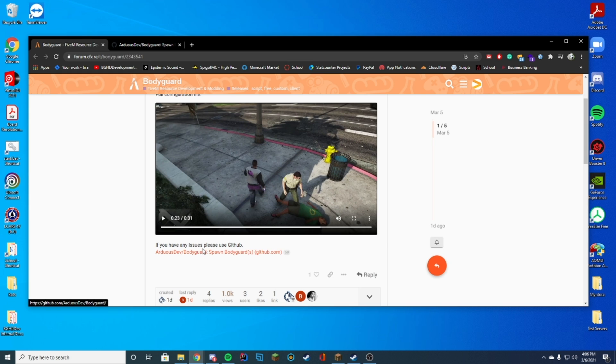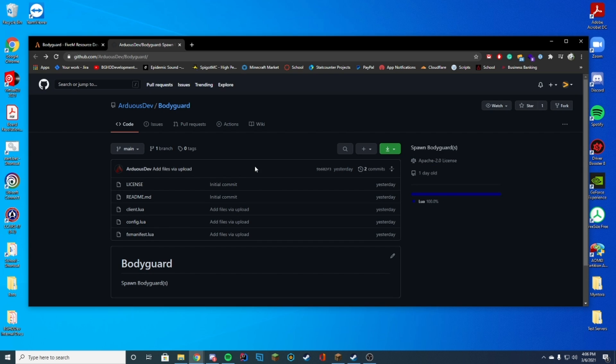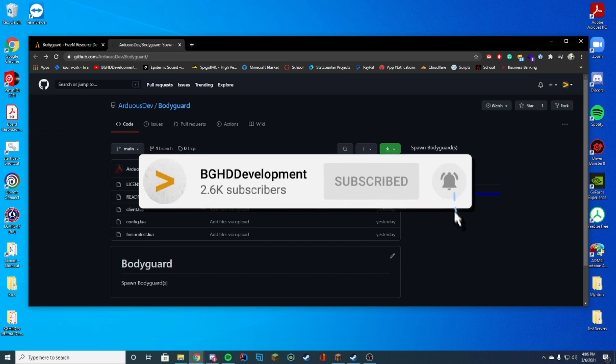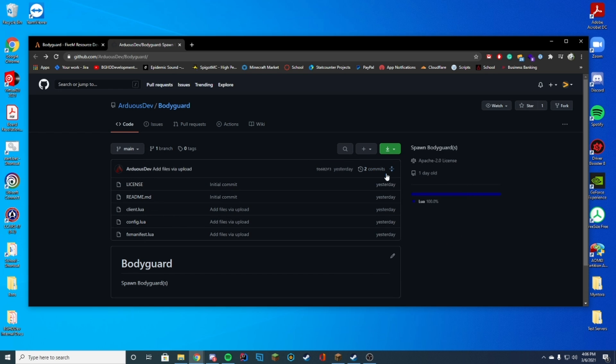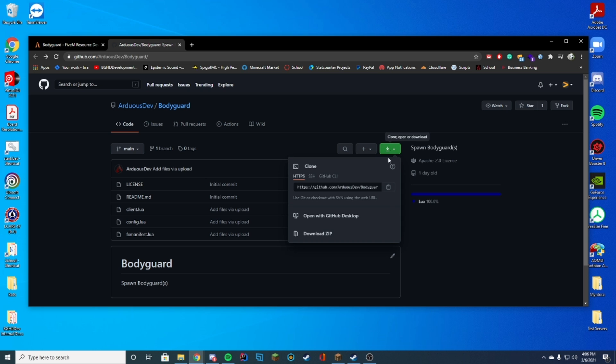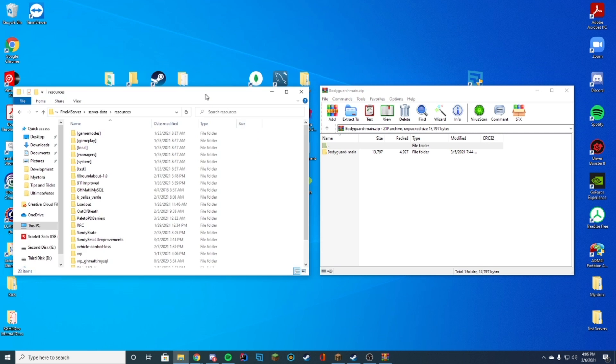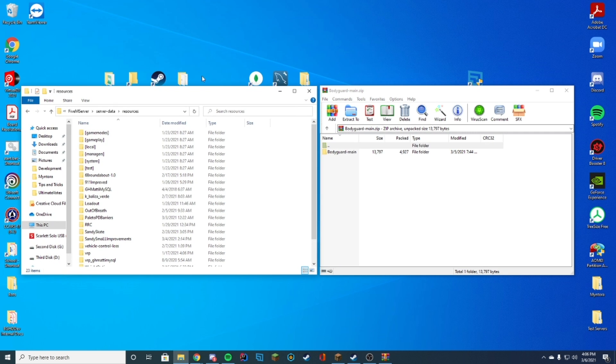All you have to do is click this GitHub link and it will take you to this page. You may be wondering what the buttons to spawn it are — it has a nice config file which we can edit to set all that up. To install this, you're just gonna click this green download button and click Download ZIP. You're gonna open this with WinZip, 7-Zip, WinRAR, whatever you use to open these folders.